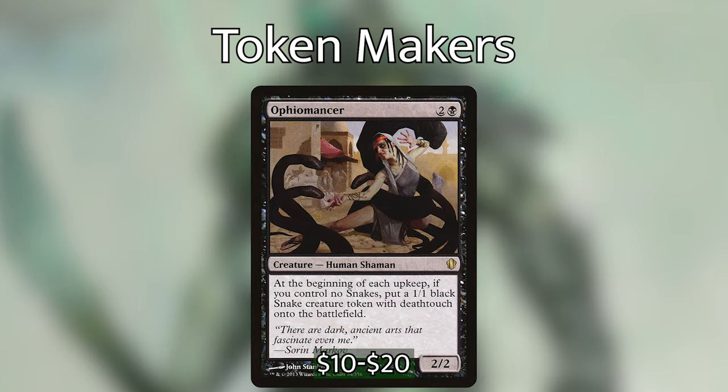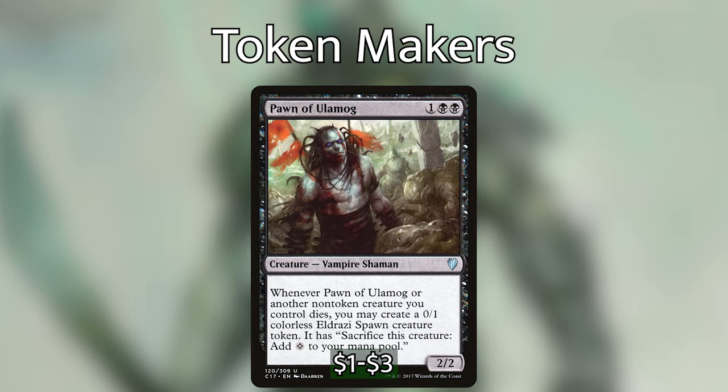Ophiomancer costs two and a black for a two/two: at the beginning of each upkeep, if you control no snakes, put a 1/1 black snake creature token with deathtouch onto the battlefield. You can see Kel's is essentially paying two mana to draw a card, especially with cards like Ophiomancer where we're just creating tokens every single turn and sacrificing them to draw cards.